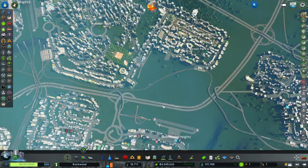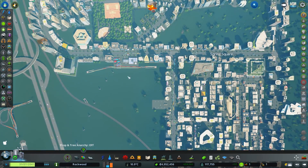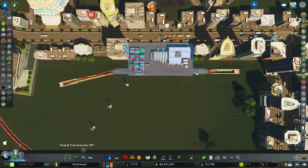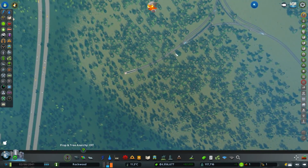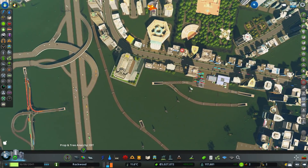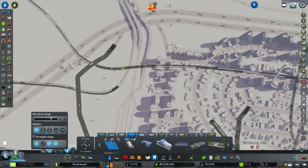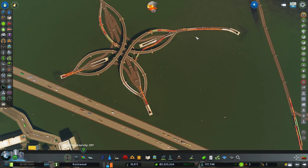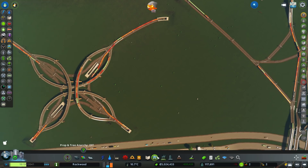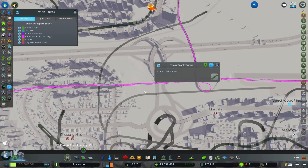We've still got a problem going in the other direction - they're all stopping here because the ones going straight on are having problems. But once that all gets moving, that will definitely solve that issue. Let's use the built-in traffic tool. If you click on traffic routes, have routes selected, and select a train line rather than a road, you can see where they're all going. They're all coming along here and it's all public transport and cargo - it's a shame that's all put into the same one. We don't have a separate one for trains, but cargo counts under there.